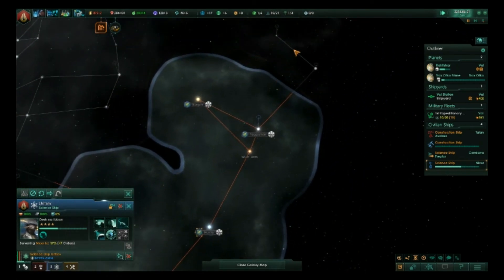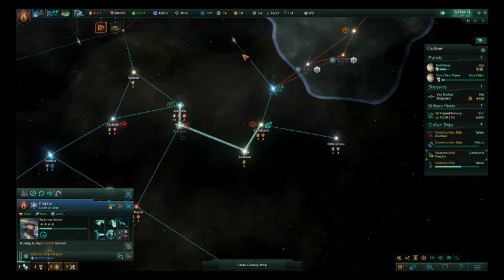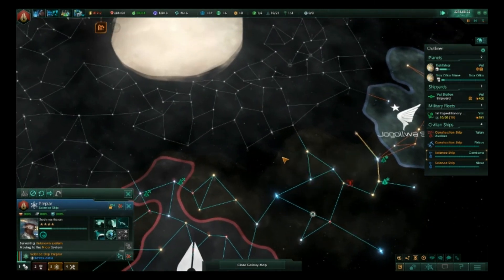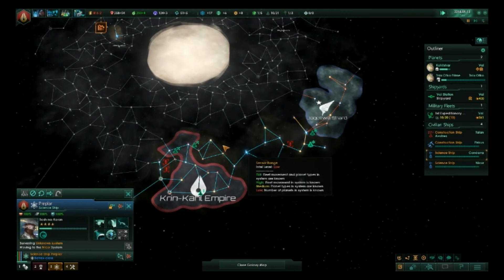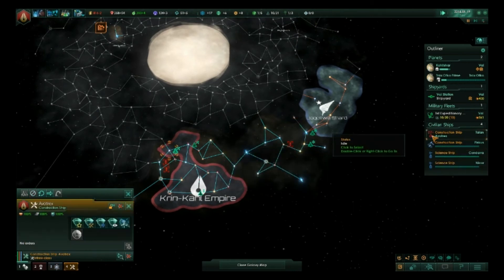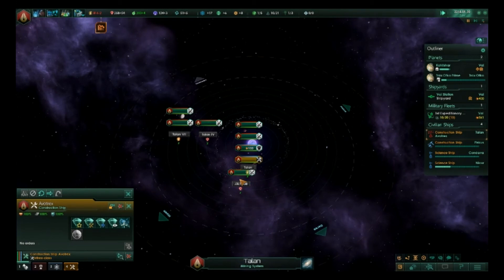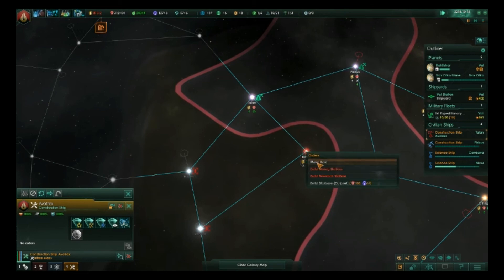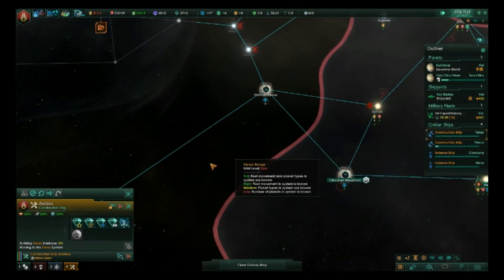We can leave them tucked away in this corner just fine and dandy. I have zero problem with not screwing with those guys. Let's build an outpost there, and then come around and build another one. Construction project concluded.